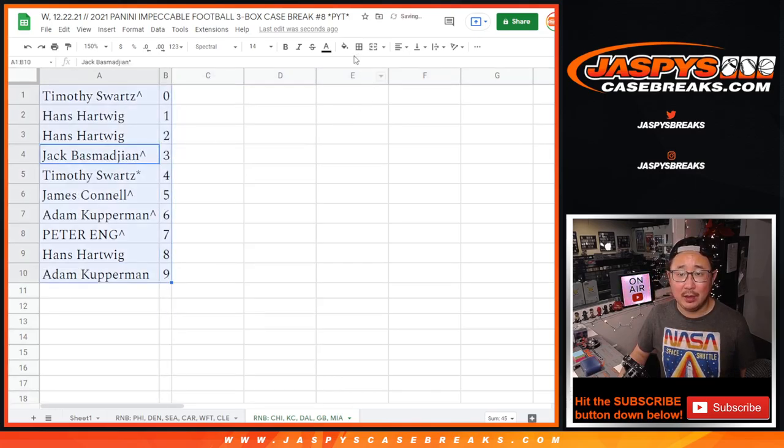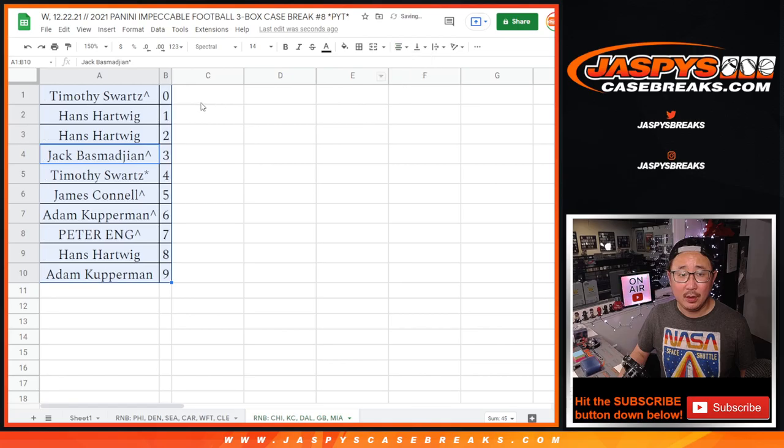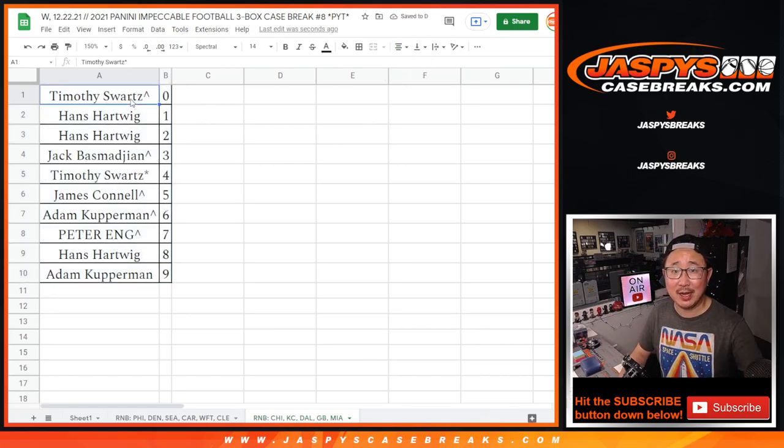So: Adam with 6 and 9, Jimmy with 5, Hans with 8 and 2, Jack with 3, Tim with 4, Peter with 7, Hans with 1, Tim with 0.